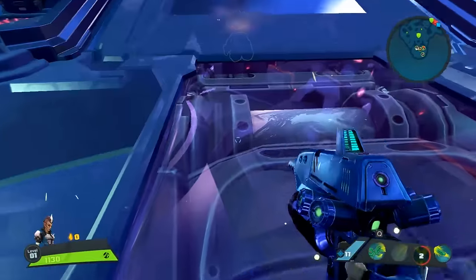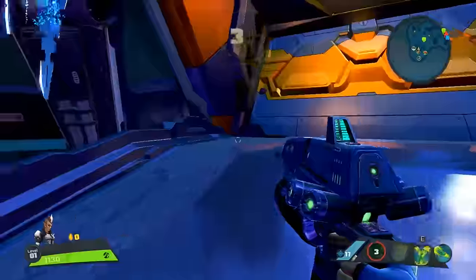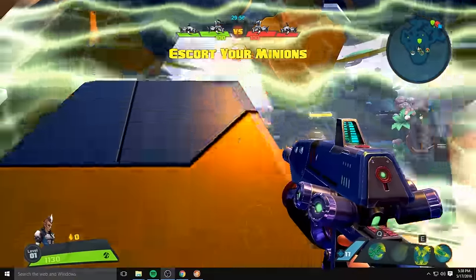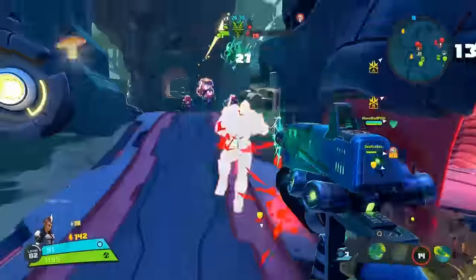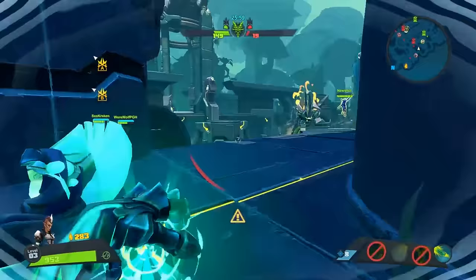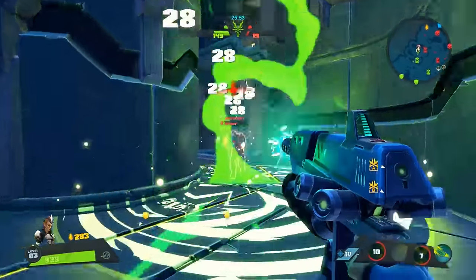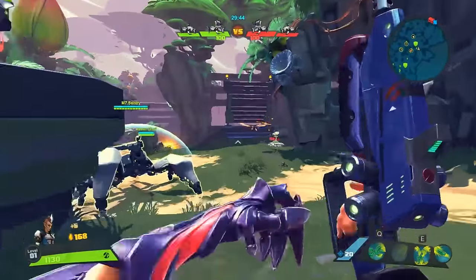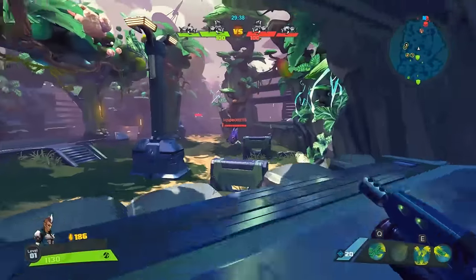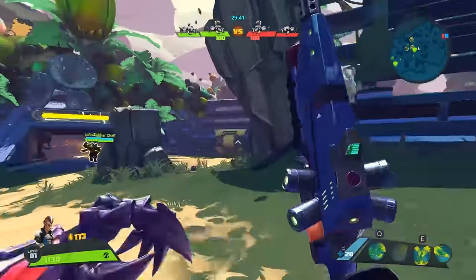Her Q is essentially a 360 area attack that pops up in the air, as you can see here. Her E is essentially a teleport forward dealing damage to all enemies in front of you. These skills combine really well — your Q, if you spec into it, deals venom damage, and your E does extra damage if your target has venom. An unlisted mechanic is that if you sprint and quick melee, you slide on the ground, which you can use to escape or close distance.